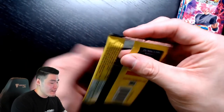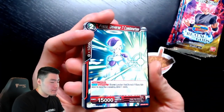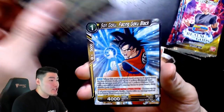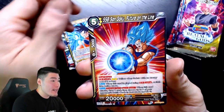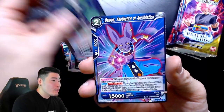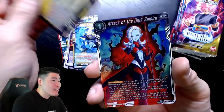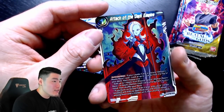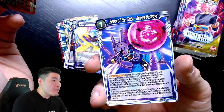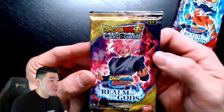Pack twelve, Rosé pack. Cards: Reza Universe 7 Combination, Son Goku Facing Goku Black, Super Saiyan Blue Goku Spectate, Piccolo, Robelu, Beerus, Support of the Dark Empire, Zamasu, a reverse holo Toa, and Realm of Gods Beerus Destroys. He is a God of Destruction, so I guess that's what he's supposed to do.